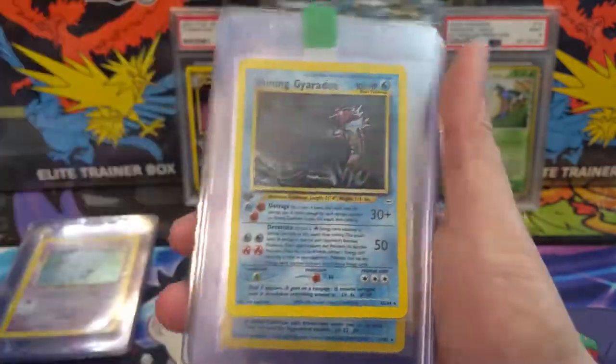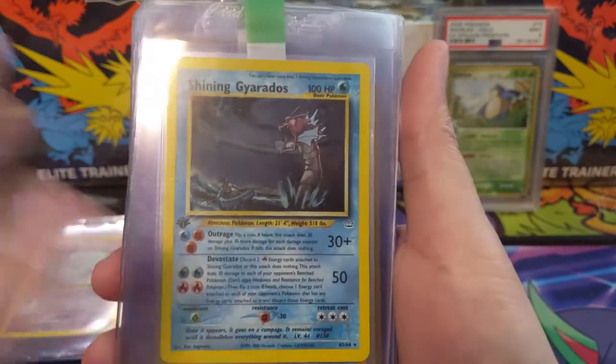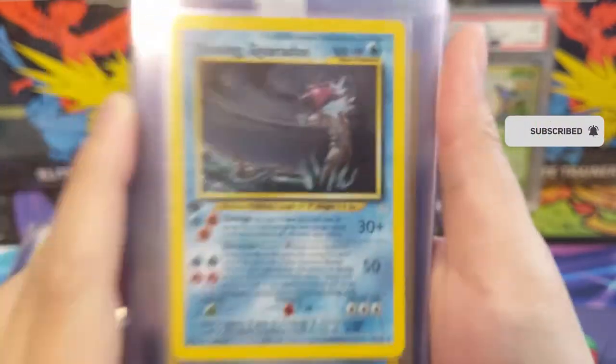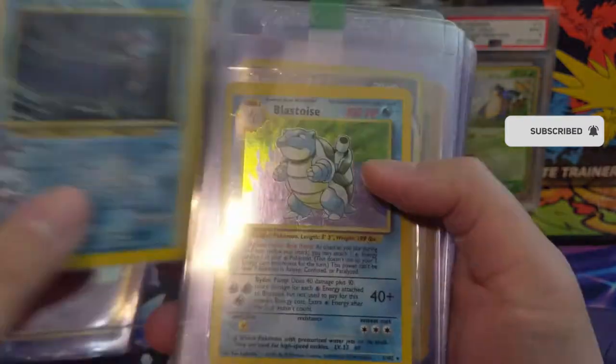Shining Gyarados, first edition — the OG shiny for me. Really cool red Gyarados, and the Magikarp on it is gold — very cool cards.